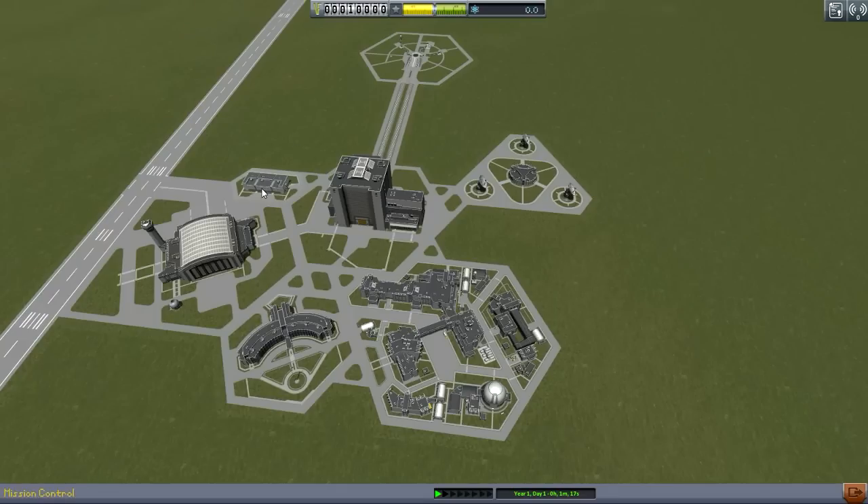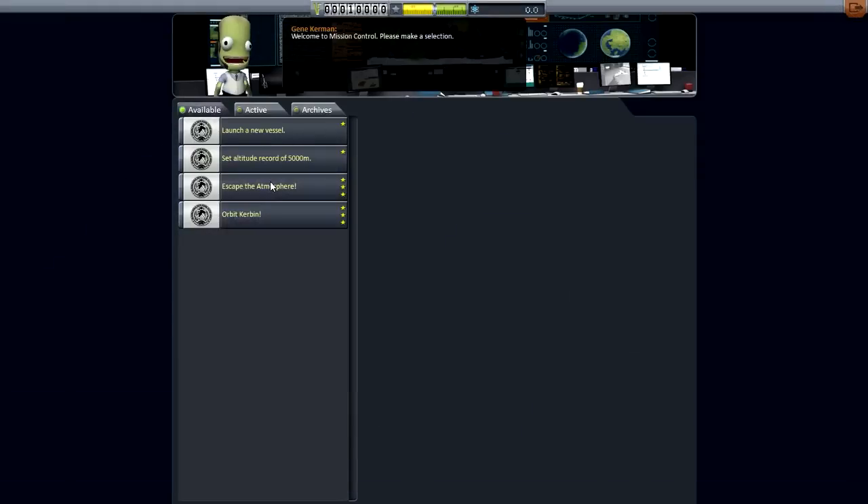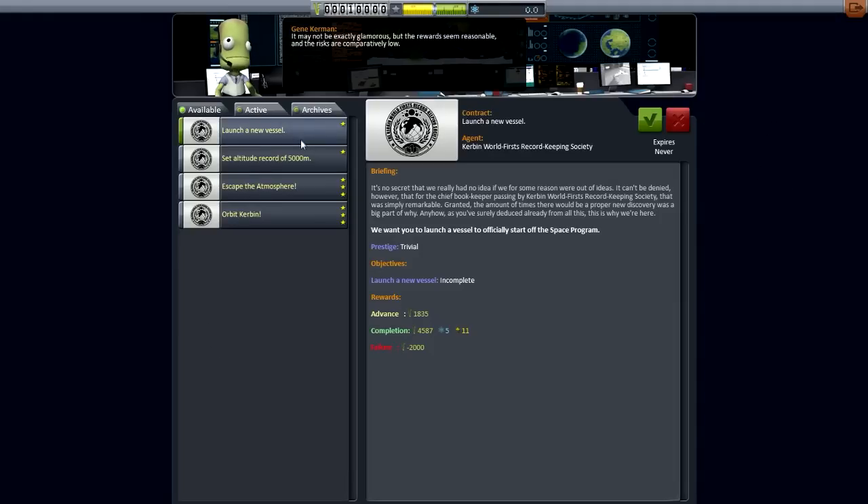There is a new building that we can actually click now — this is the mission control. This is where we can select our missions. These are all the available contracts, and we can select any one of them. Once we do these contracts, we can earn money, and lose money if we fail.